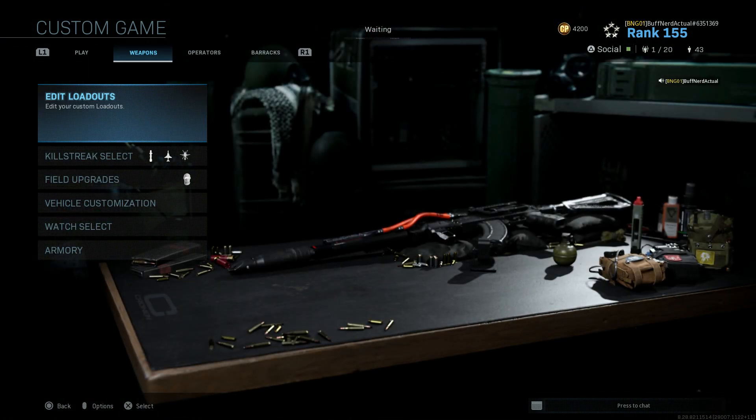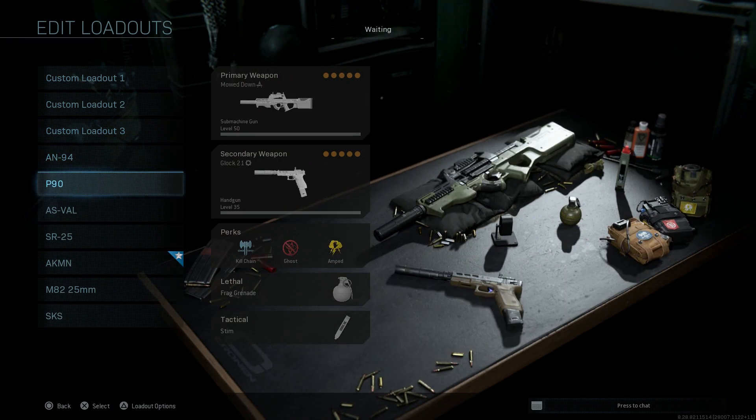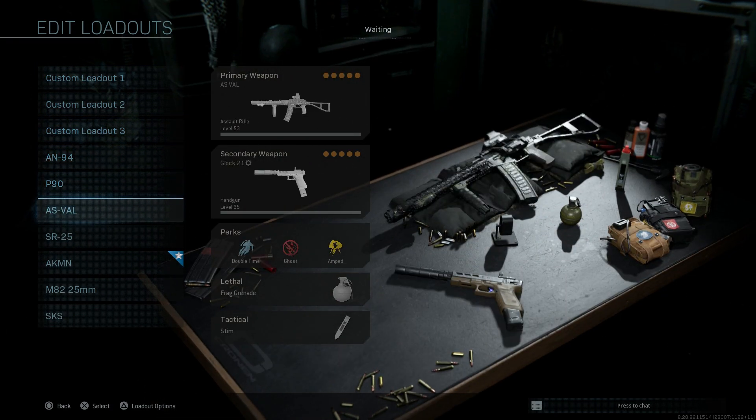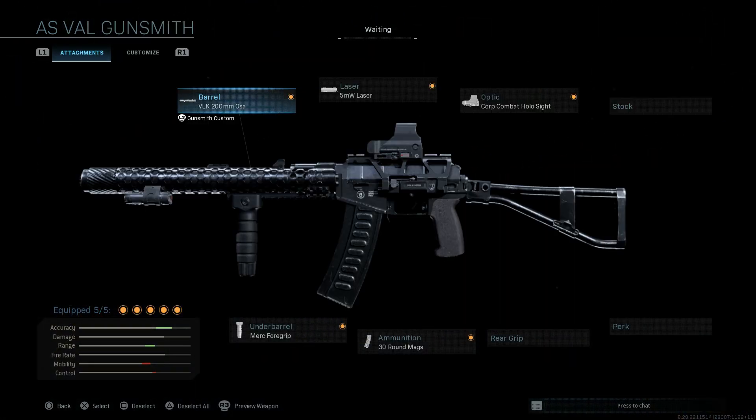With the last part we left off with the P90, I'll link that down below in a playlist. Now we're going to be covering the AS Val as the first one — this is one we haven't covered yet, released here in season 6, one of the new weapons for season 6.